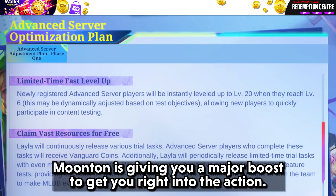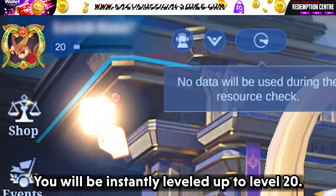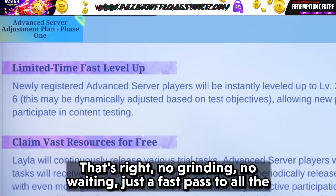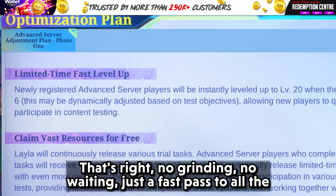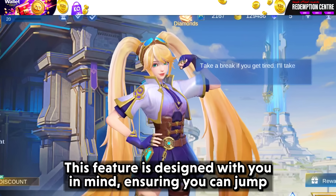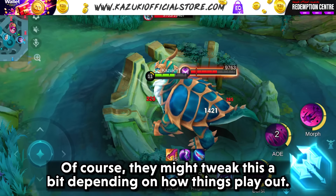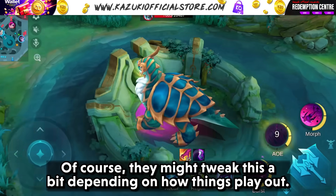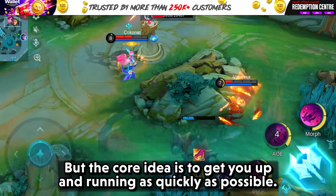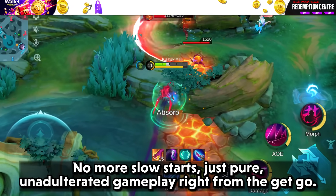Moonton is giving you a major boost to get you right into the action. Hit level 6 and boom — you will be instantly leveled up to level 20. No grinding, no waiting. Just a fast pass to all the exciting content that is being tested. This feature is designed with you in mind, ensuring you can jump straight into the action. They might tweak this a bit depending on how things play out, but the core idea is to get you up and running as quickly as possible.